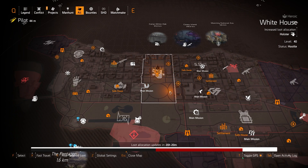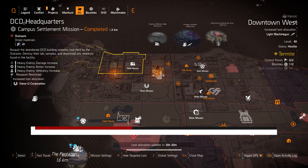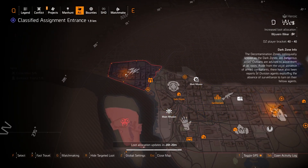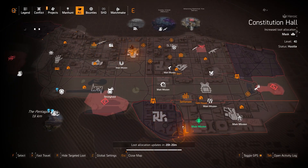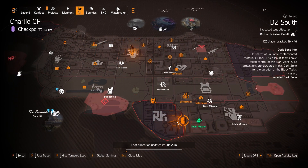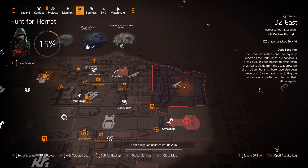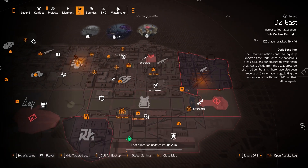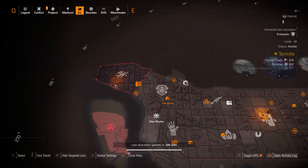Let's get started with the Dark Zones first and the highlights from Dark Zone vendors, then DC, then New York last. Starting with the Dark Zone vendors: DZ West has the Virginian, DZ South has the Strategic Alignment — which you can also get at the White House — and DZ East has the New Reliable, though you can get a much better one from Cassie Mendoza.